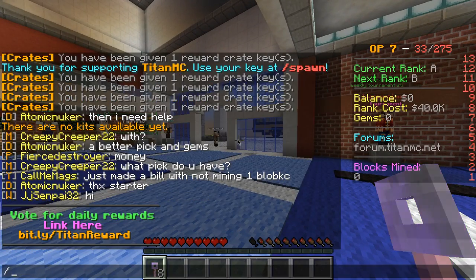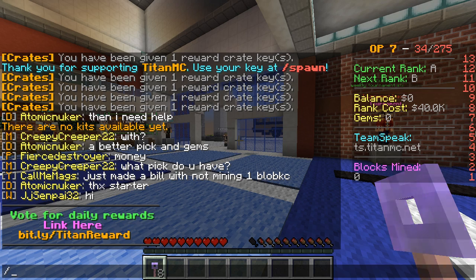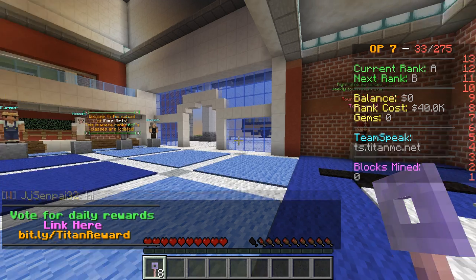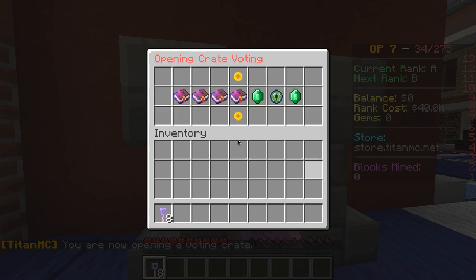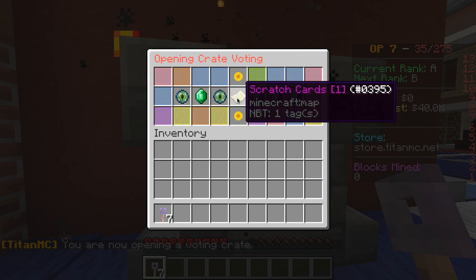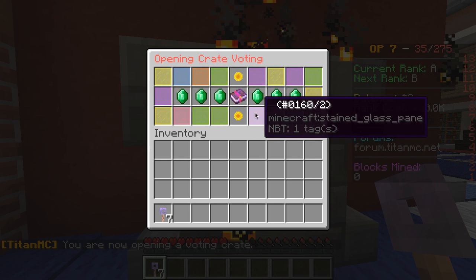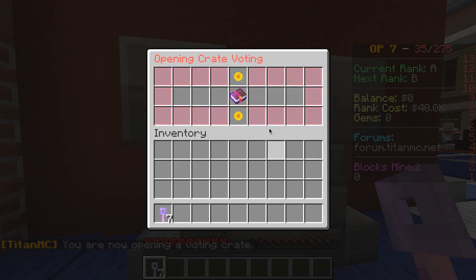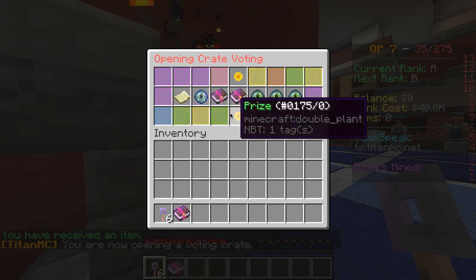What you do is type slash vote, click on it, then click yes — but I already did mine for today. You would get reward keys, then right-click with the chest right at spawn. I got a mysterious book, so I'll show you what to do with those after.